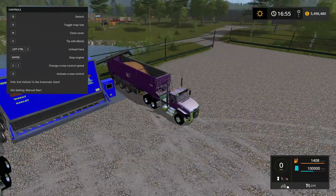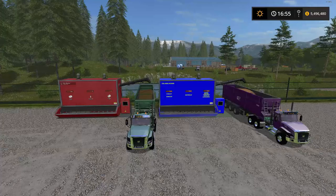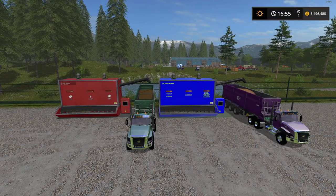So there you have it — the Placeable Mixmaster Cow Forage Machine, file size 16.57 megabytes, and the Placeable Pig Feed Mixer Pig Forage Machine, file size 12.57 megabytes. Additional information and links are in the description below. I really hope you enjoyed today's review — if you did, maybe leave a like. New mod reviews every second day, let's plays every other day. Until next time, take care!